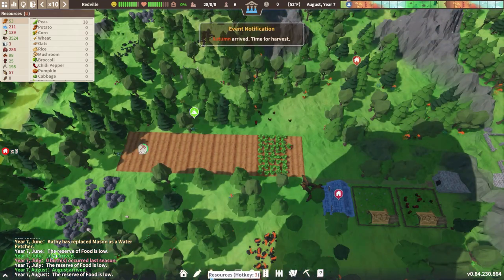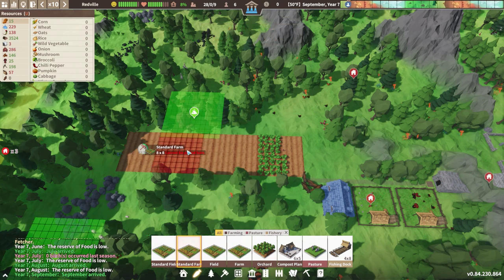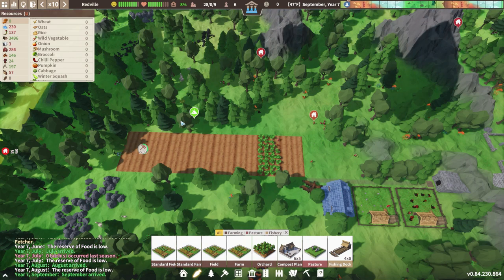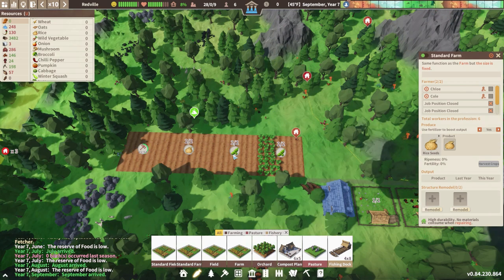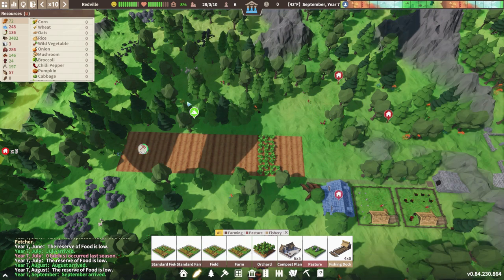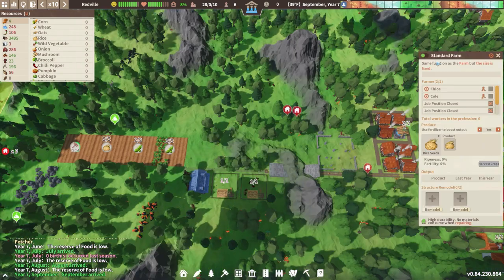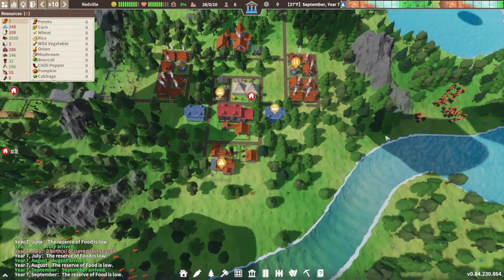Here we go, let's put in the keys. I'm gonna do two crops. Right here is fertile soil I think, so we'll go standard field. You can see these fields are kind of touching. Let's check the ripeness and fertility - zero percent, zero percent. Yeah these are all zero. I was wondering if the fertile soil was affecting it and it doesn't look like it is - not sure. Anyway, it's September so it's harvesting time and these will become available shortly.